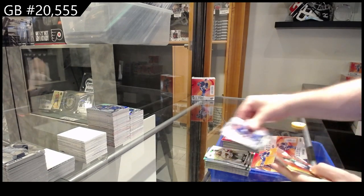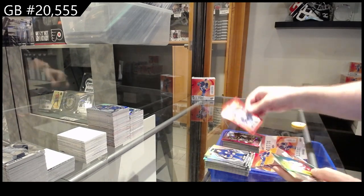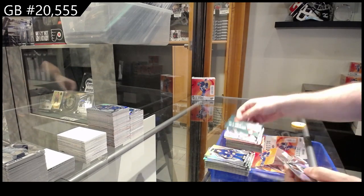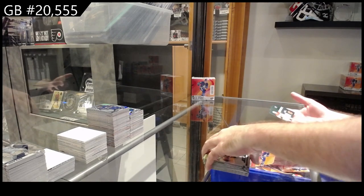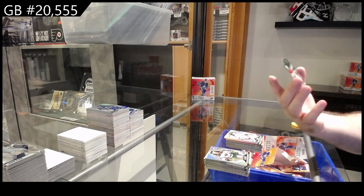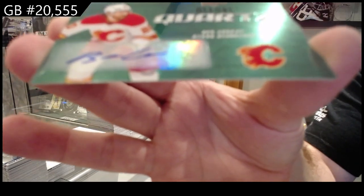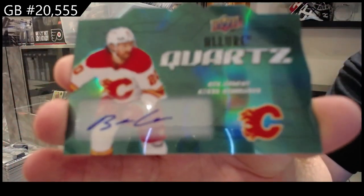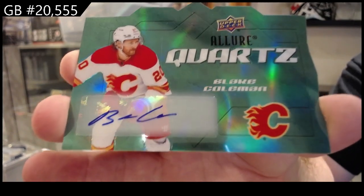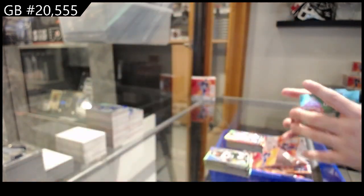Red rainbow of Winnipeg Jets Isemont, color flow of Aho for the Canes, rookie of Kochetkov for the Canes, and a quartz auto of Coleman for Calgary — Blake Coleman quartz auto!